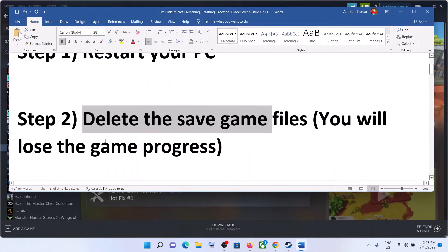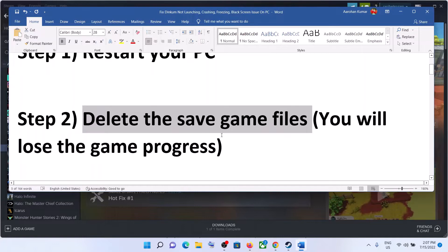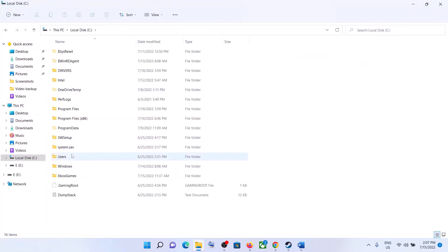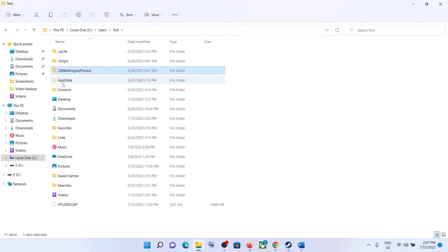The next step is to delete the save game files. Once you delete the save game files, you will lose all the data and all the game progress. If you want, you can delete the save game files and then launch the game. To do this, open File Explorer and go to This PC, then open the C drive.